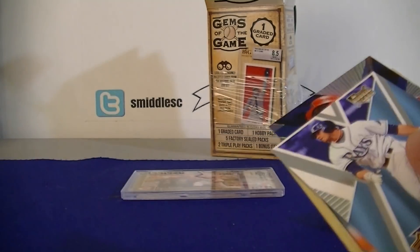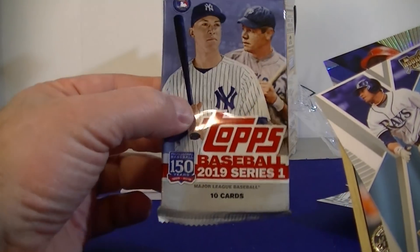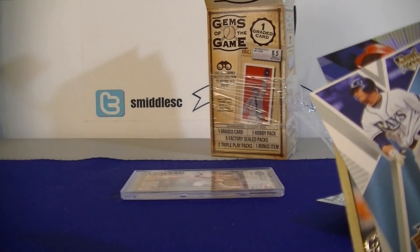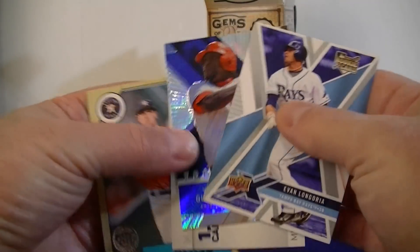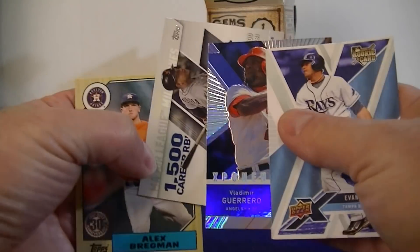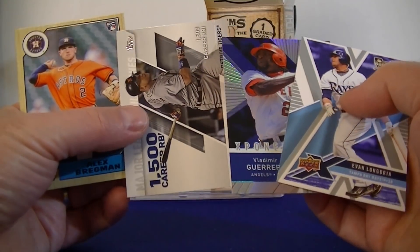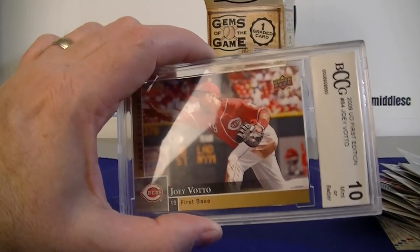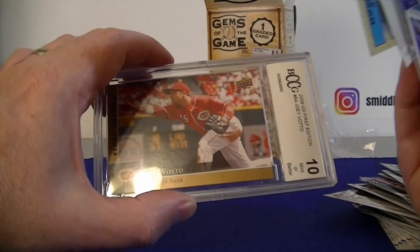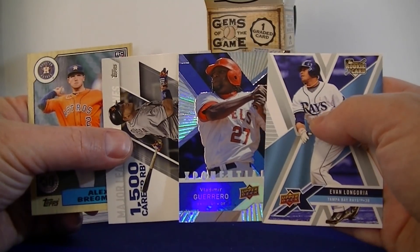The 2019 packs made me wonder if these were dollar store packs — there wasn't much in those. There are a couple of highlights overall. I don't know if I'd try another one, might do one more down the road. I was so-so on this box, but the Reds card on the graded card makes me a little happy. That's it for this 2019 Gym of the Games retail baseball box — catch you next time, thanks for watching.